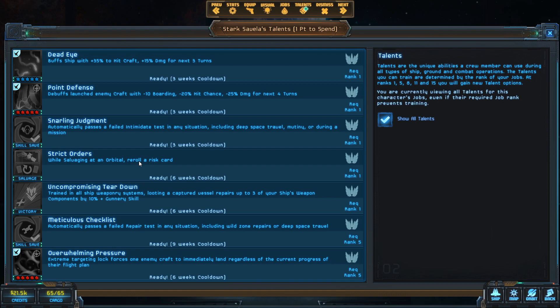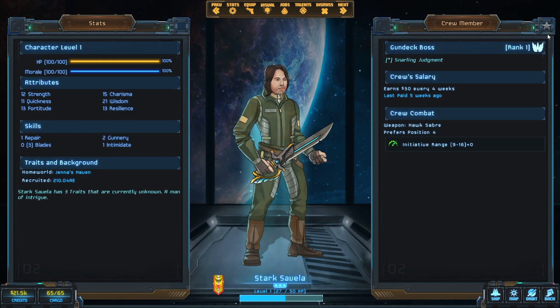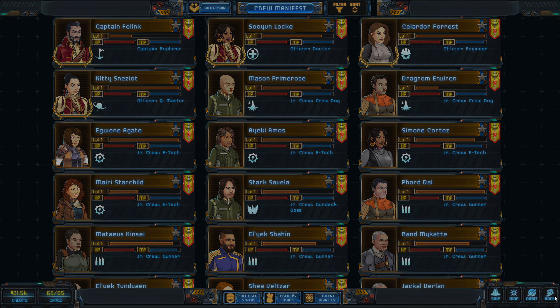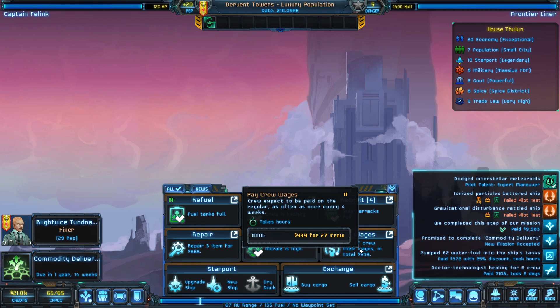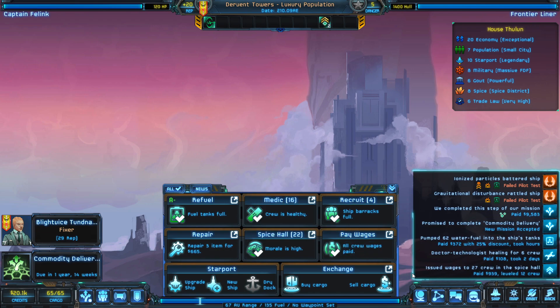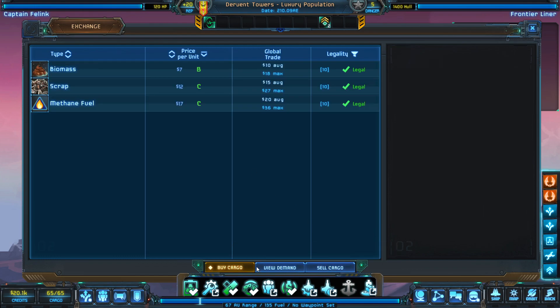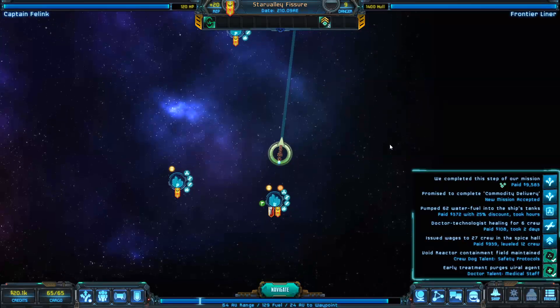He's also got Strict Orders — reroll one risk card while salvaging orbitally — and Snarling Judgment, which auto-passes intimidation checks. Since we've been failing every intimidation check so far, I'm going to give him Snarling Judgment to smooth over that weak spot. We'll buy a bit of fuel, heal people from the fistfight, pay wages, and then head out to find the hydrogen fuel. This place is on a trade way, so we'll head over there and see what we can find.